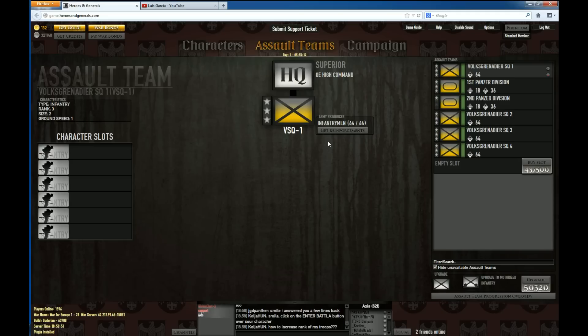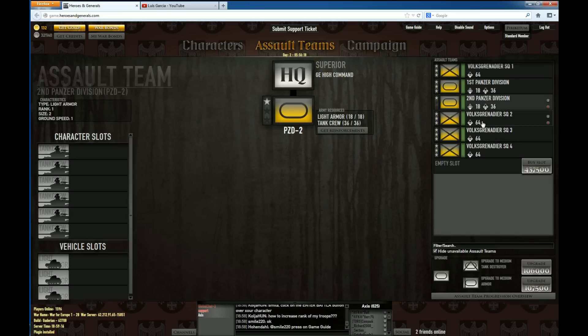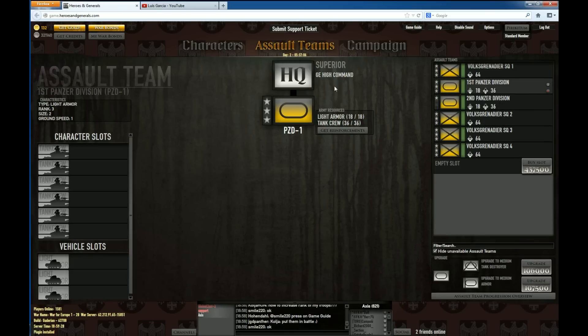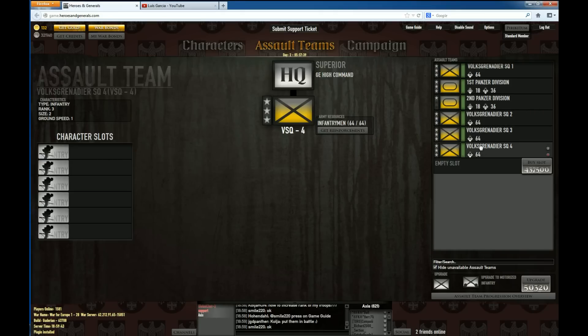One more thing before we move on: how to resupply your units and deploy them. As you'll see later in the campaign map, you'll be able to see your units on the map, but to do so you'll have to deploy them. Currently mine are all deployed and resupplied — all of them have the maximum number of troops they can have. But as you fight on, you'll lose some of those men and have to resupply. You do that by clicking 'Get Reinforcements' in the assault team tab, or deploy the unit when it's not yet on the map — I'll explain this more on the campaign map.